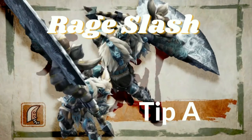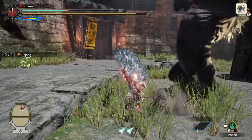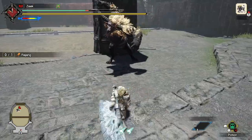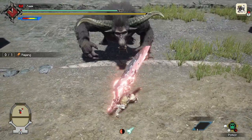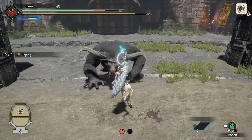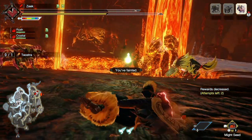Rage Slash Tip A: you can be hit the moment you release the attack. For those questioning why they keep getting knocked back every time they go for a Rage Slash when it's supposed to have hyper armor — Rage Slash gives you hyper armor for the first three levels of the charge. The moment you release the attack or enter the overcharged state, you lose that hyper armor.